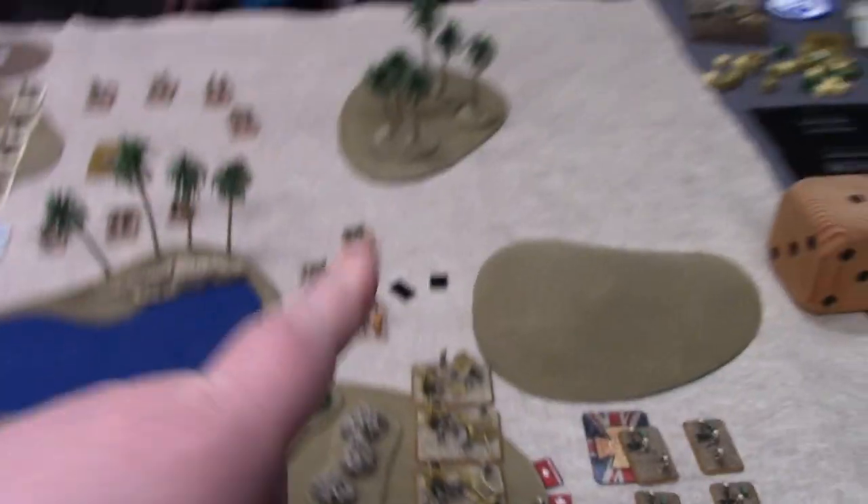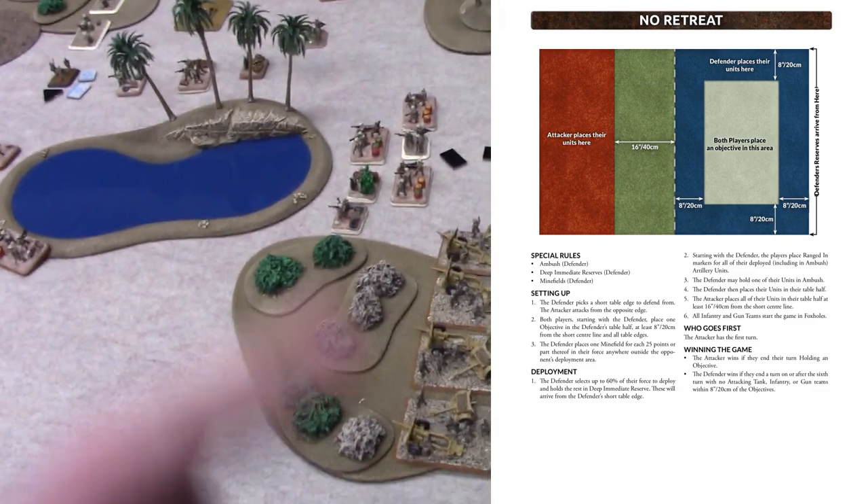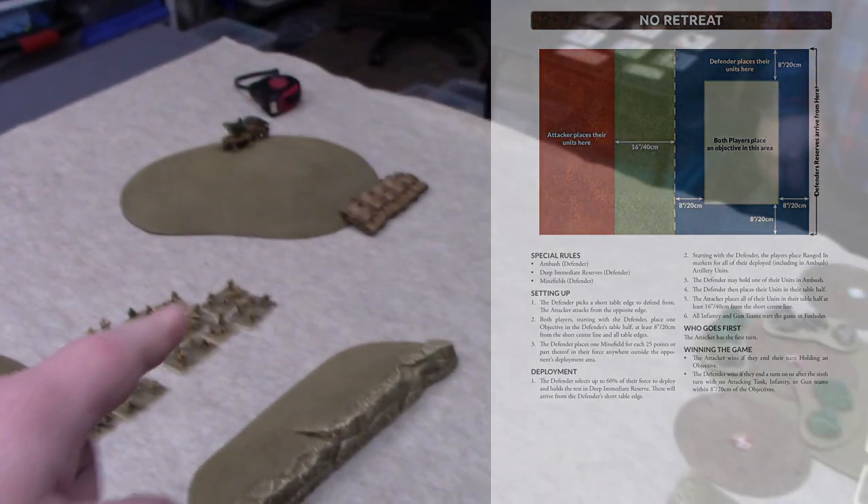It's Tog time. Bo's here. We're doing Italians against Togs — I mean British. Tog. We're playing No Retreat as the scenario. We were using the expanded scenario and we just rolled that. British are on defense, Italians are being aggressive.